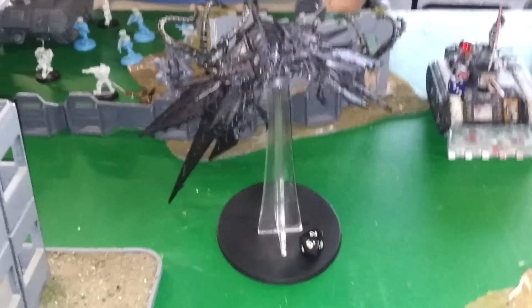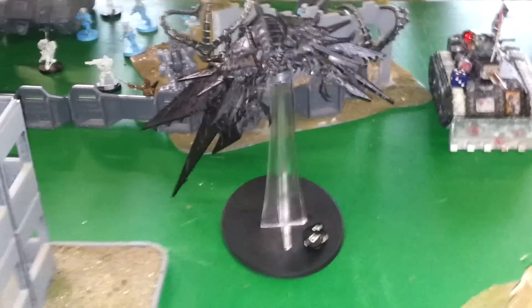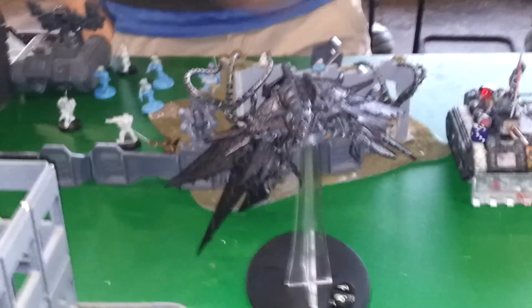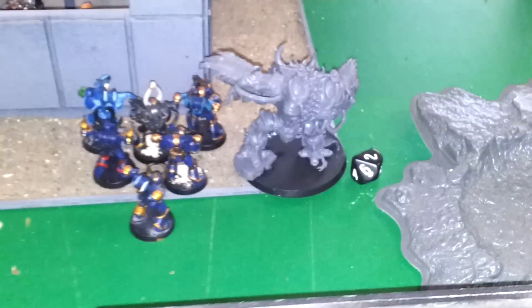Then the Helldrake however came onto the board — successful reserves, flew in, intercepted, took a hull point off it, then Baleflamer killing six of them. I don't see me pulling off a win if I'm going to roll terrible runs, but that all depends on the next turn — I'll probably get a few sixes in there. Kill that, kill that — that's probably what's going to happen next turn.